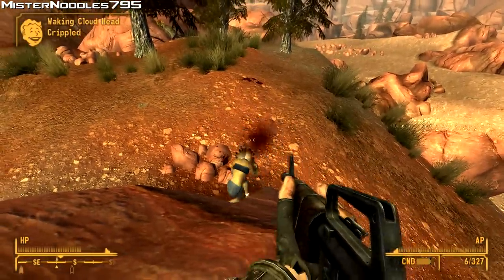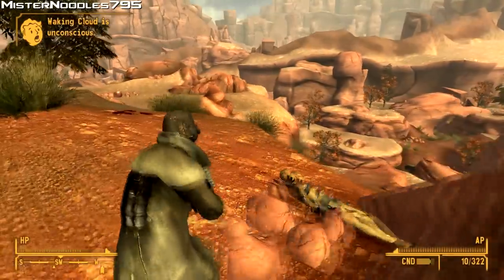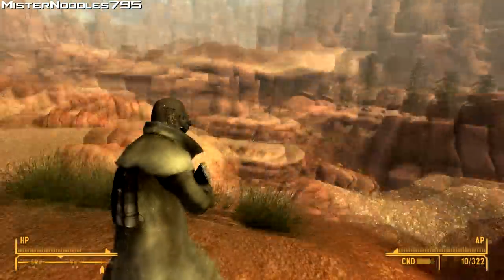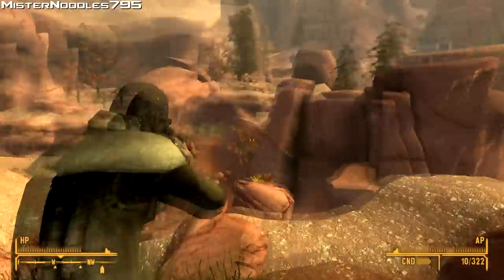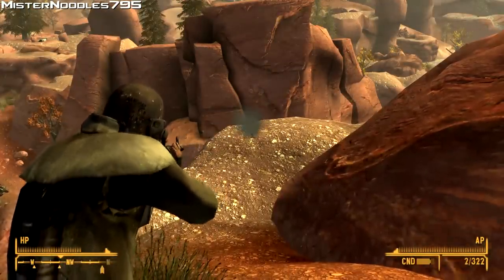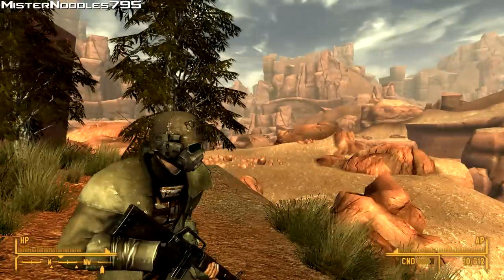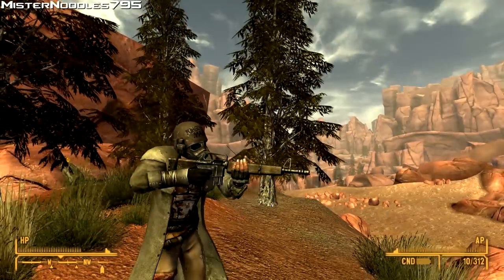This is actually quite a formidable weapon because you can shoot pretty fast with it too. So it makes short work of almost anything in the game once you get it. And if you couple it with the Grunt perk, which increases service rifle damage and a bunch of other weapons, it does quite a bit. So yeah, there's the Survivalist Rifle. There are some other Honest Hearts DLC items that I want to show you how to get, so stay tuned.